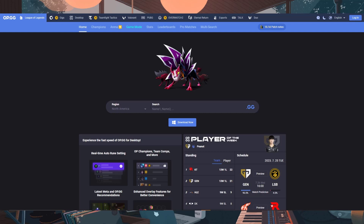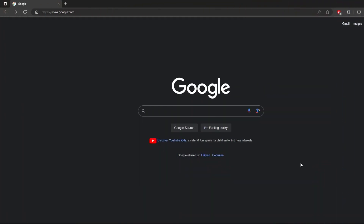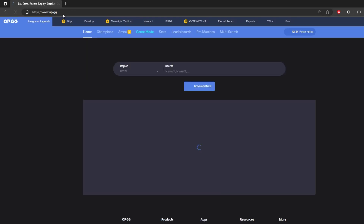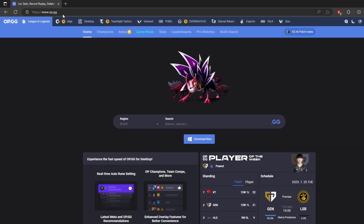Sites like OP.GG and WhatIsMyMMR provide free MMR estimates based on your recent match history. To check your MMR using a third-party website, go to OP.GG or the WhatIsMyMMR website and type in your summoner name in the search bar.